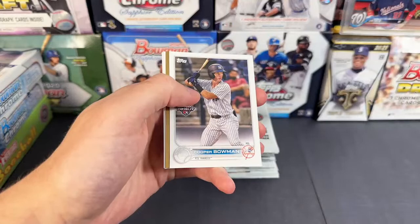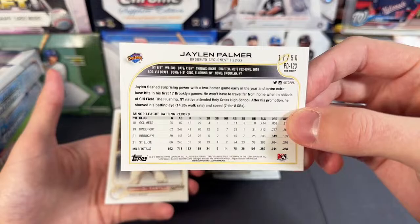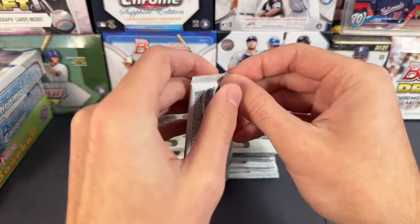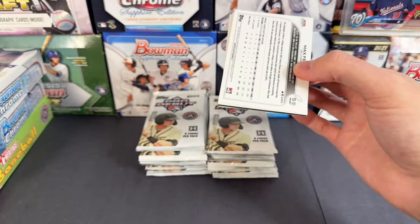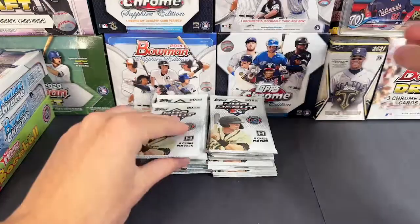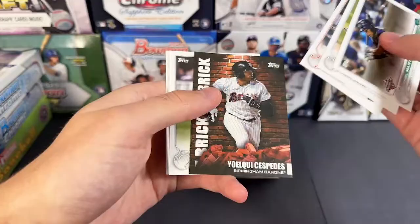We got a gold, numbered out of 50 — that's Jalen Palmer. He's on the Mets, so that hit goes to the Mets. Jalen Palmer out of 50, nice little hit for the Mets. Next up: Jordan Walker, Austin Martin — we'll randomize base to one person at the end. Brennan Davis, Martinez, Cespedes, Nolan Gorman.